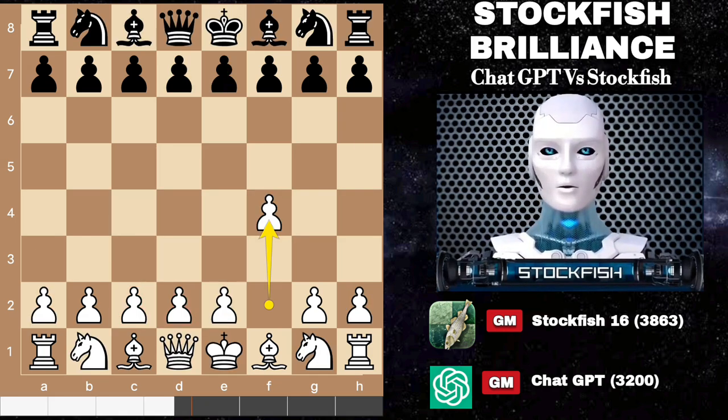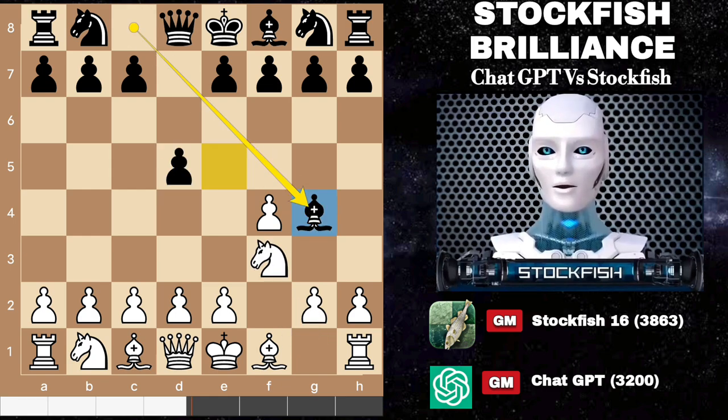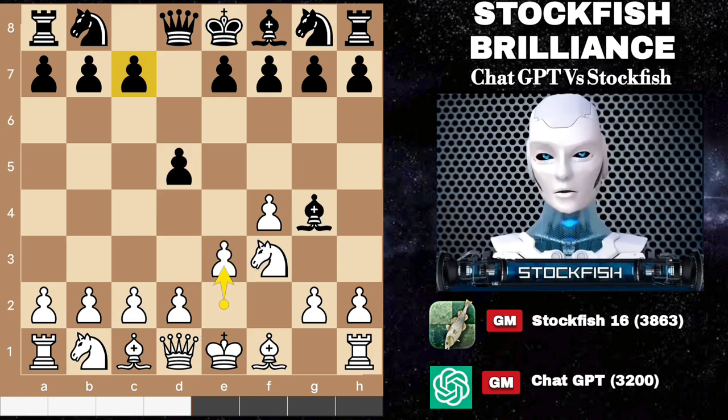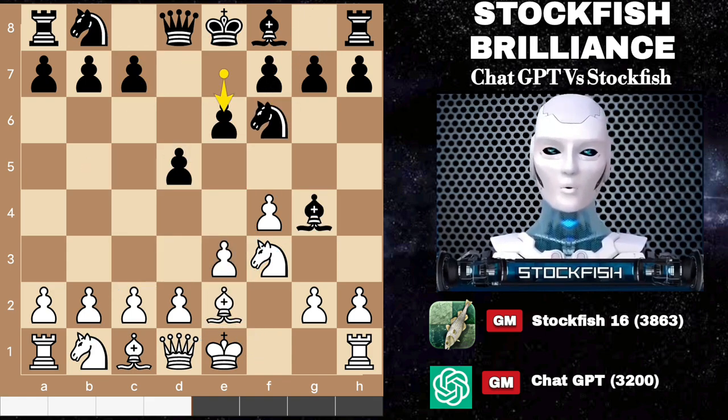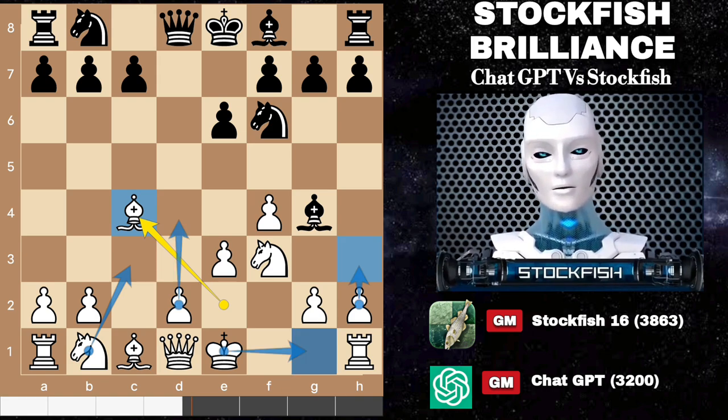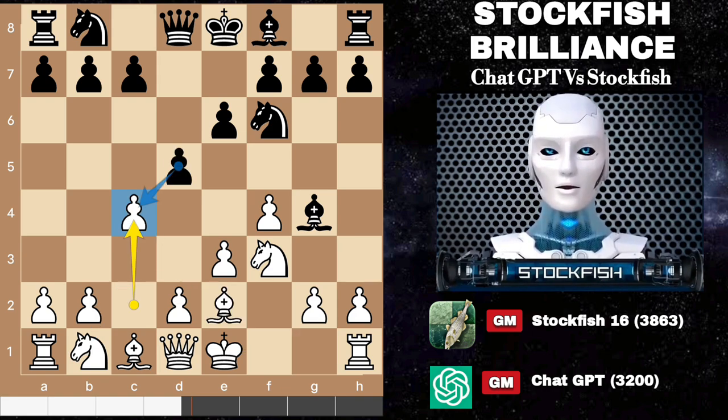So back to the position. ChatGPT played d5, knight f3, bishop g4. We showed the knight e5 tactic by Magnus yesterday, but this move is not applicable for this position because I have no extra piece to create problems. So we have e3 and some natural developing moves, c4. If black captures the pawn, then simply capture back with the bishop — there is no issue. Develop your pieces naturally. But in our actual game, ChatGPT played bishop e7, and both sides castled.